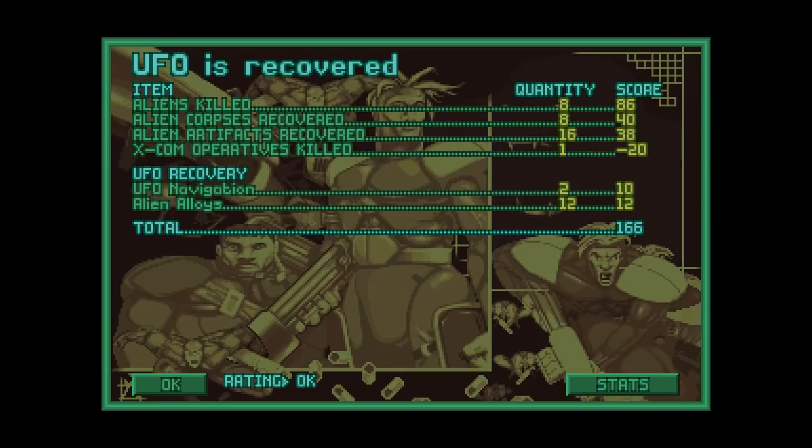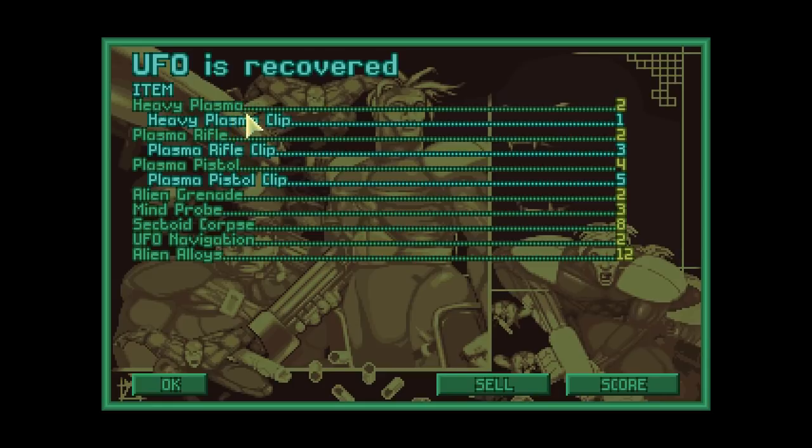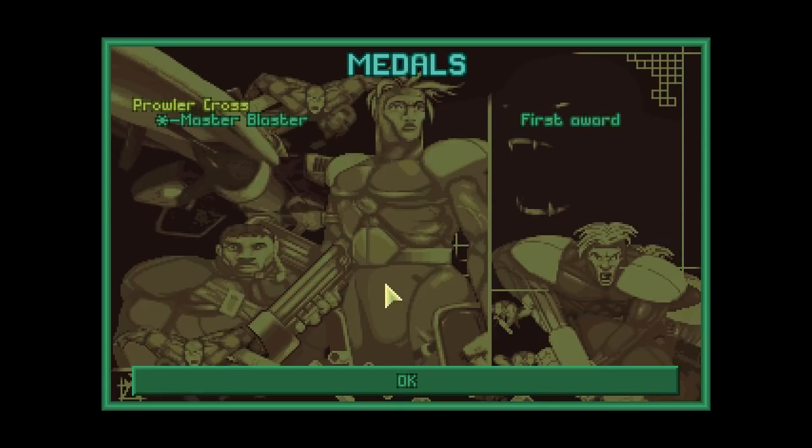Soldiers earned stat improvements — especially Medic Nunez with tons of improvements; firing accuracy improved on Master Blaster and Private Poet; throwing improved as well. From the loot: heavy plasmas and plasma rifles will go for a lot on the gray market. Three mind probes — wow! We have three new sergeants. Congratulations all around — and we have our first medal: the Prowler Cross for Master Blaster.